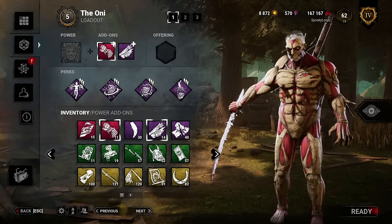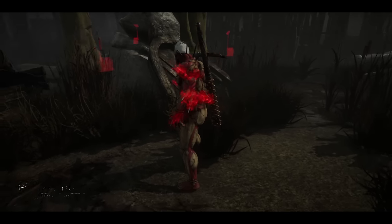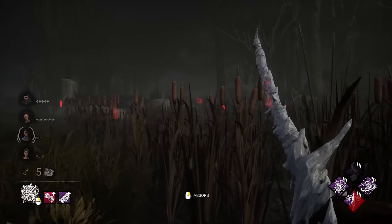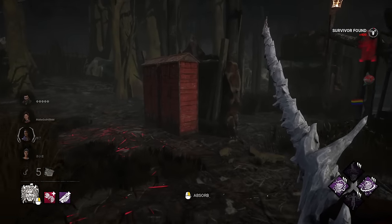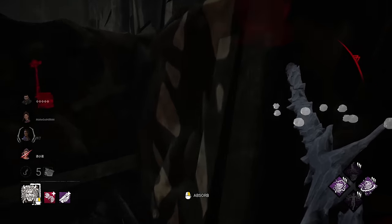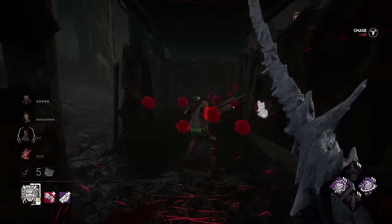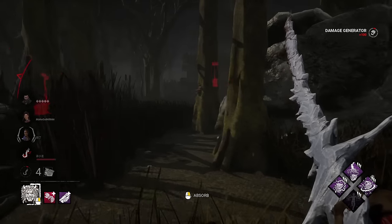With this build I should have consistent visual on survivors while blowing up generators along the way. We're on Grim Pantry playing the new Attack on Titan Armor Titan cosmetic. Lethal Pursuer is buffed to 11 seconds, and I'm running the Bloody Glove iridescent add-on showing survivor auras while they're in blood orbs. There she is — she's right here. Jolt fires upstairs, let's get rid of this pallet. We lost one of our gens there.